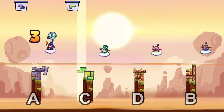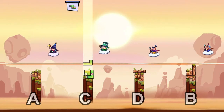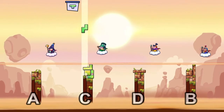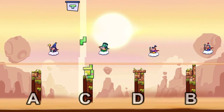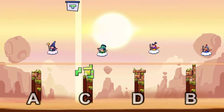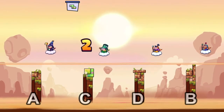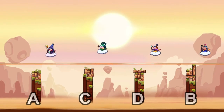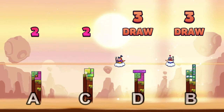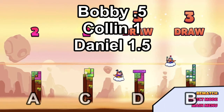No! You piece of garbage. I think Bobby got this one. Unless Colin can make it — either Bobby or Colin. Bobby... that's three as well. It's a tie. Daniel and Bobby — it's a draw. Daniel has one and a half points, Bobby has one and a half point.